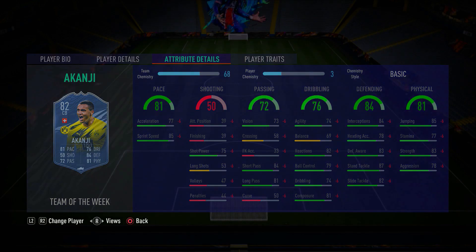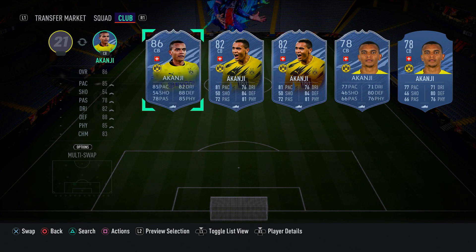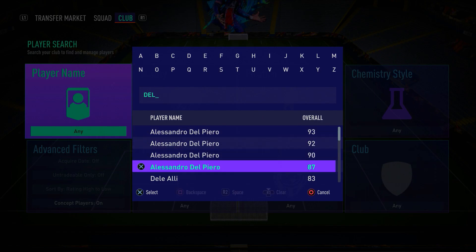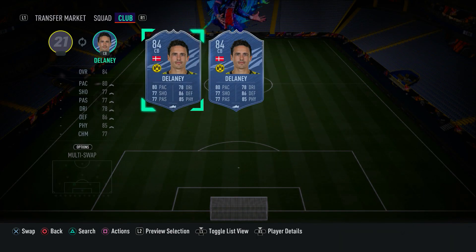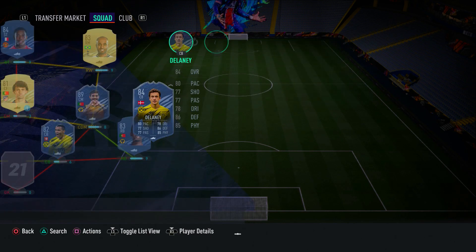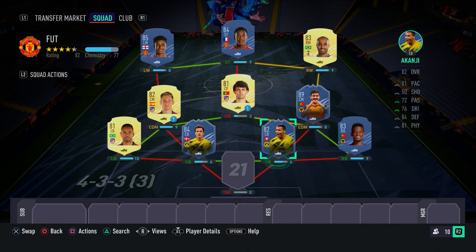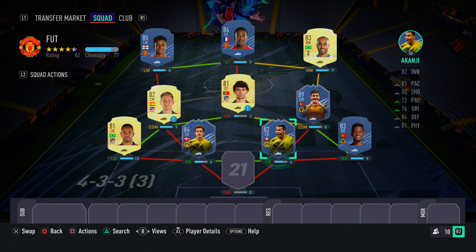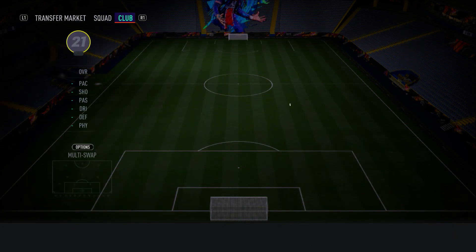Partnering Akanji in the centre-back spot, we have in-form Thomas Delaney — a really good Borussia Dortmund in-form card. I feel like these two have been slept on in this FIFA. It's a really effective centre-back combination. Delaney is pacey and very good on the ball since his original card is a midfielder — it's like having a CDM centre-back. He's good at dribbling, passing, and defending. Akanji is my favourite of the two, but both are really, really good.